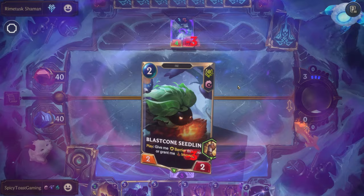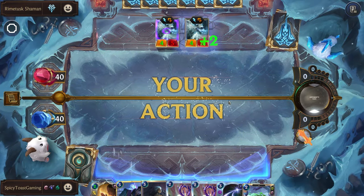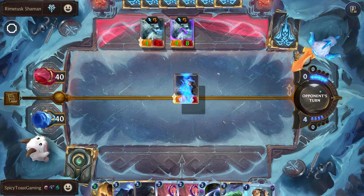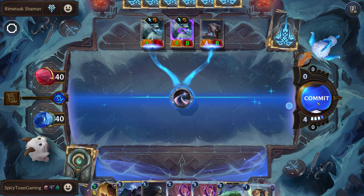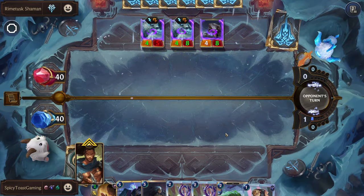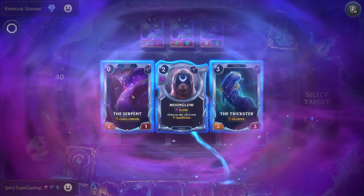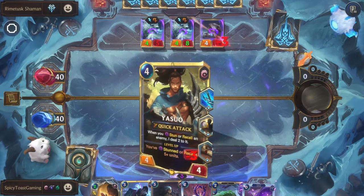Crescent Strike — not bad. At least he was able to get his strike off before it died. Once again, just going to silence their units. Draw another card — Moonglow, Trickster, Serpent. I think we'll go for Serpent. Right now we just need to have units on the board.